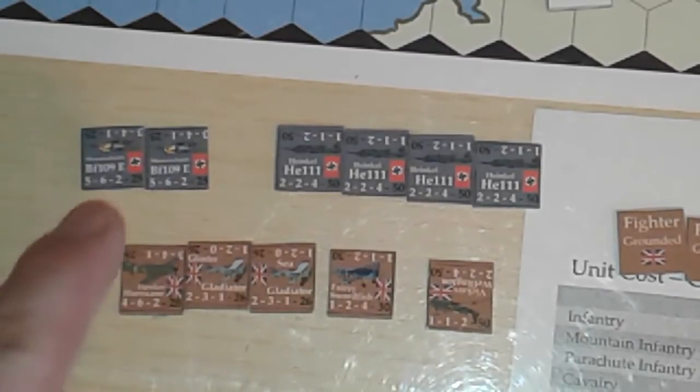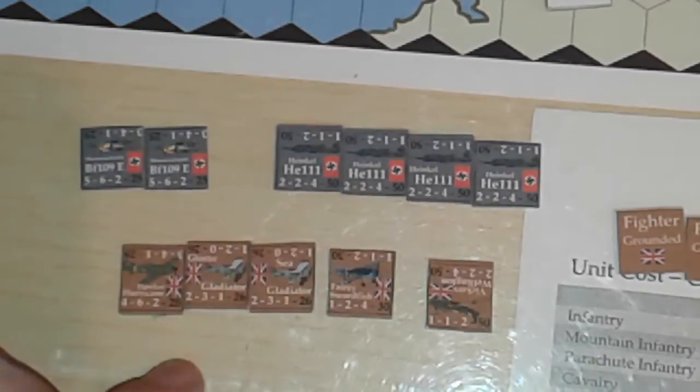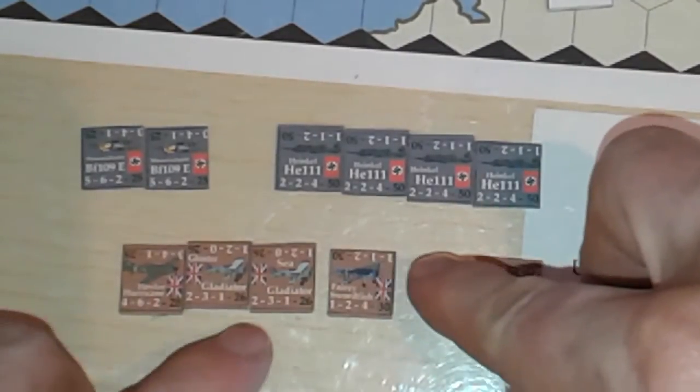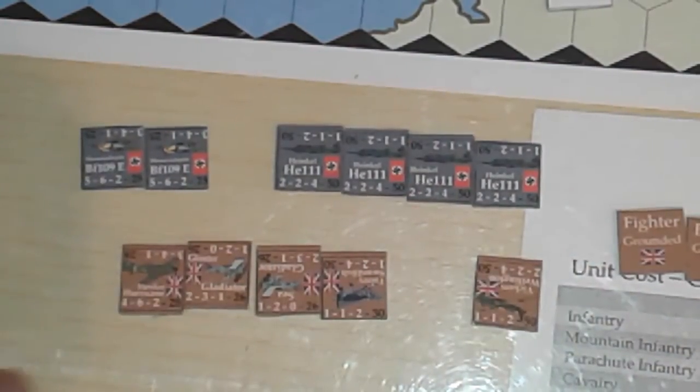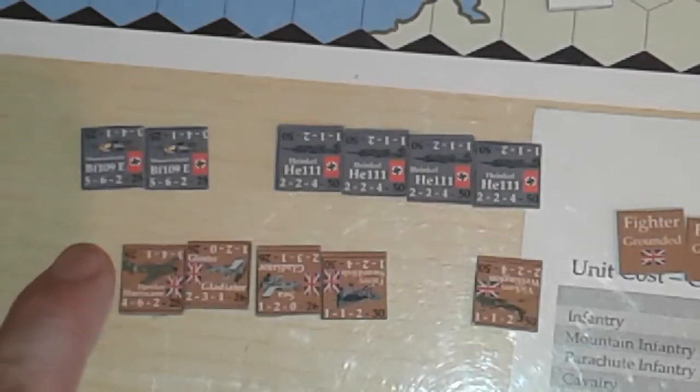They score two hits in the first round, with nothing back from the attackers, so the attackers have to take two hits. Maybe not as devastating an attack as hoped. They continue for a second round to try and get something in — but no, they're going to withdraw.